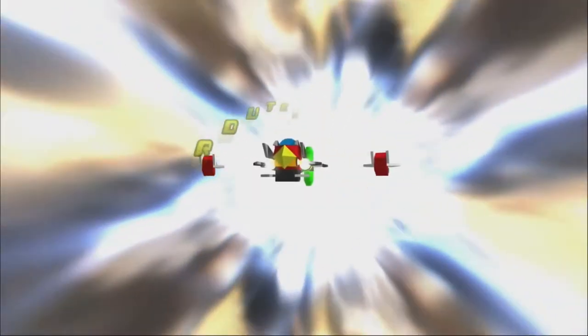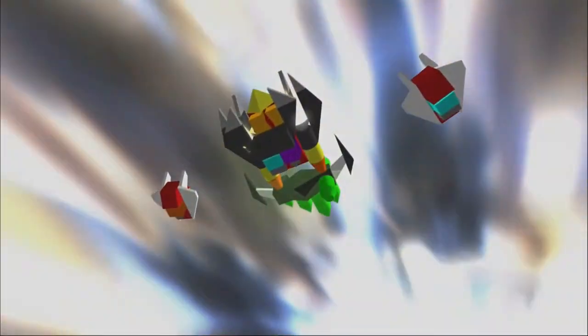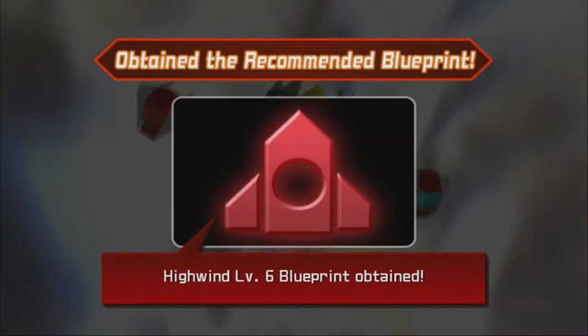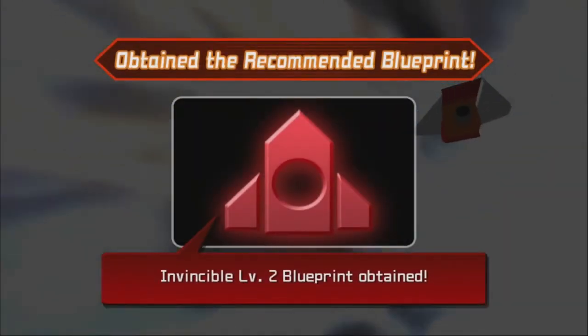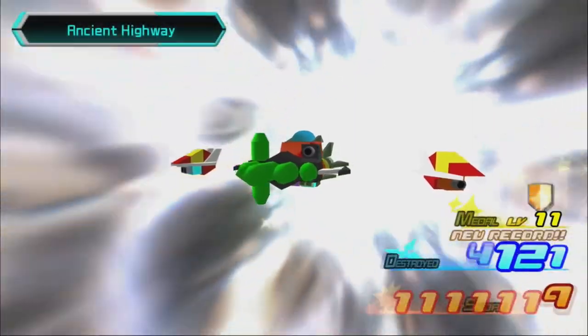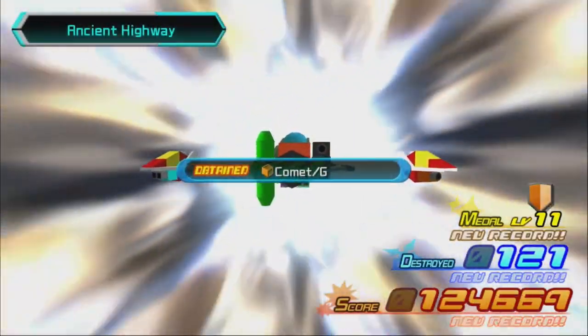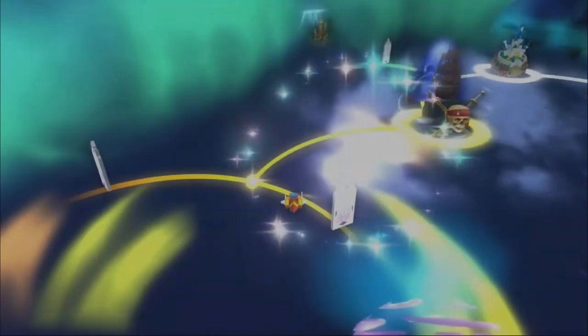We get to the end — good going, Sora! We unlock mission levels 1 and 2. We get the Highwind level 6 blueprint, the Falcon level 6 blueprint, and the Invincible level 2 blueprint — we didn't get Invincible level 1. We also get a Comet G. Invincible is basically a ship that's not really about attack, but it has a lot of HP and defense. I still prefer the regular old Highwind, though.